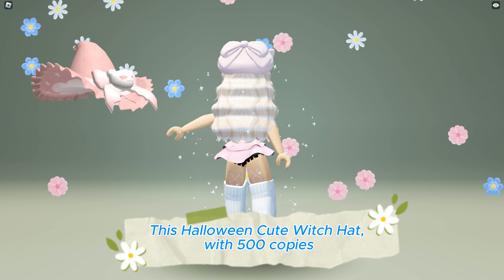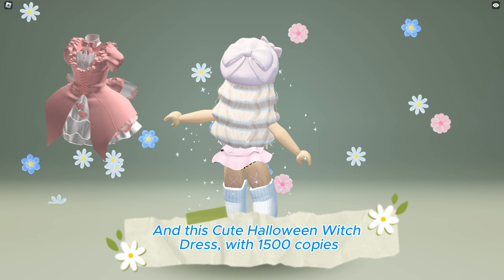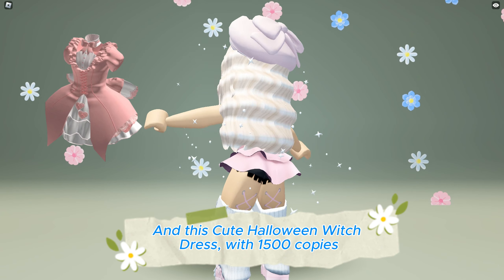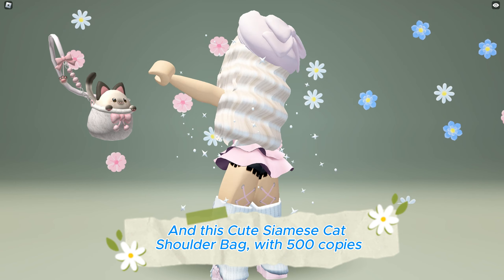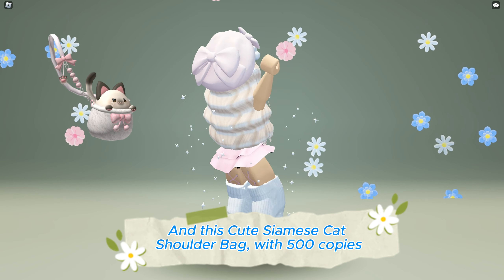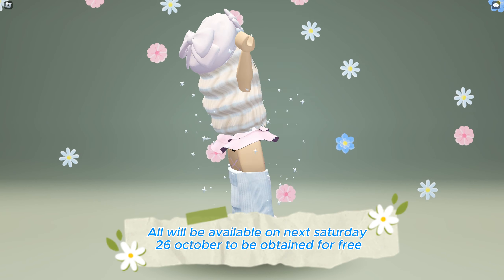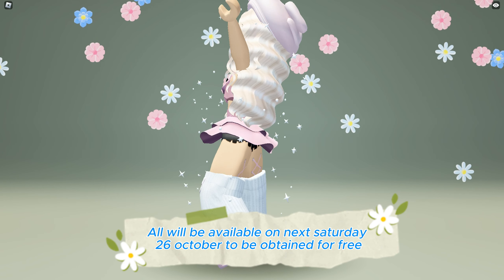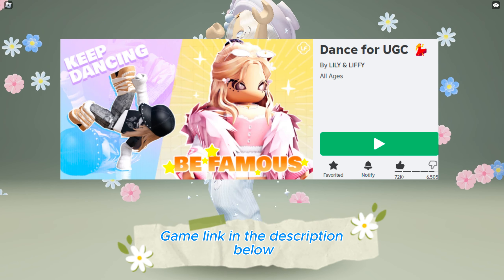This Halloween cute witch hat with 500 copies and this cute Halloween witch dress with 1500 copies, and this cute Siamese cat shoulder bag with 500 copies, will all be available on next Saturday, October 26th, to be obtained for free at the Dance4U GC game — link in the description below.